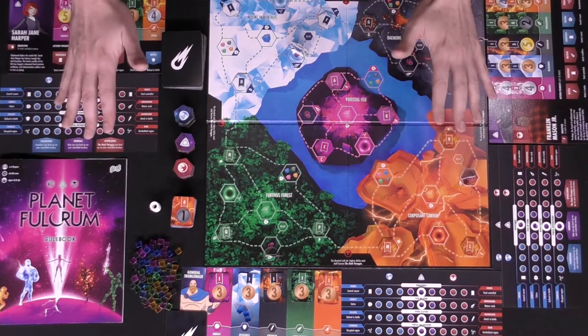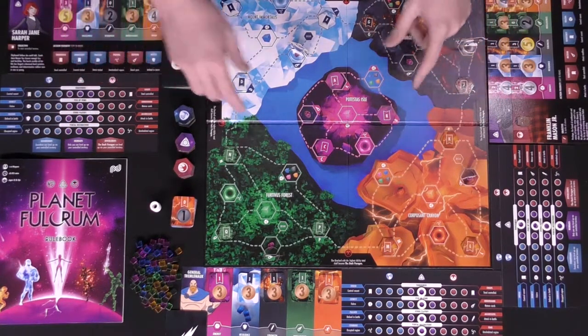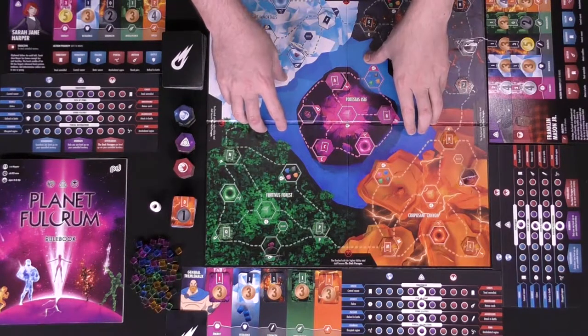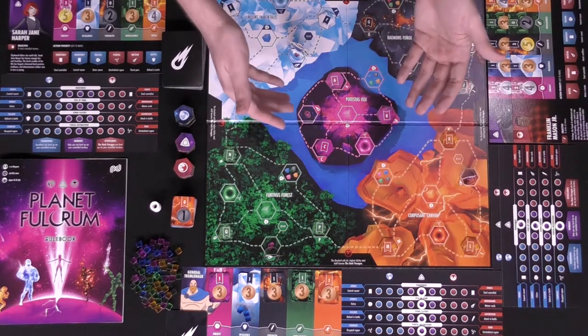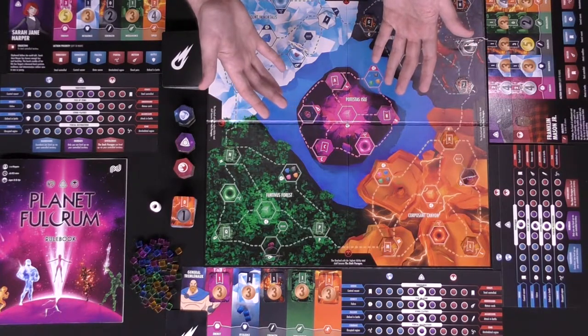Welcome to Planet Fulcrum — here the game is all set up. Let's talk about all the things you'll get in the game. First, the game board: this is the board you'll be utilizing, it's where your characters will start and where you'll need to gather specific locations for the game to end and score enough points to win.